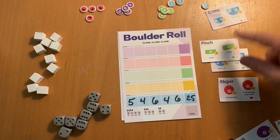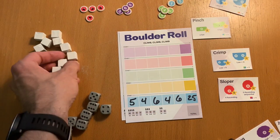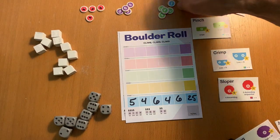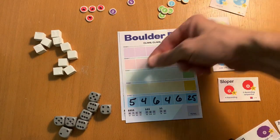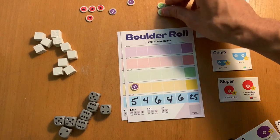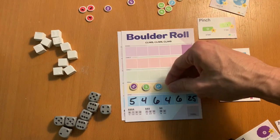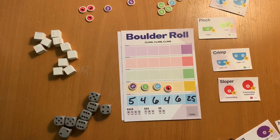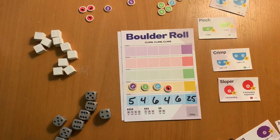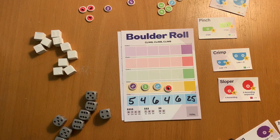Then you move on to the sloper — roll, roll, roll — move on to the crimp, roll, roll, roll, and so on. Use these chalk cubes if you need to. If you're having trouble rolling what you need, you can use these tokens to replace a die value: this one replaces a six or five, this one a four or three, and this one a one or two. The little mountains are wild, so you can use those if you can't lock in a die. If you can't lock in a die and don't have any beta tokens, that is a fall — and if you fall, you have to start again. So don't fill in your dice until you can.